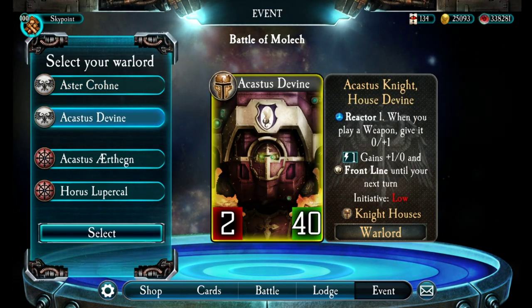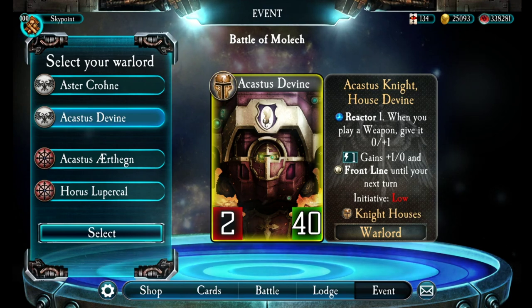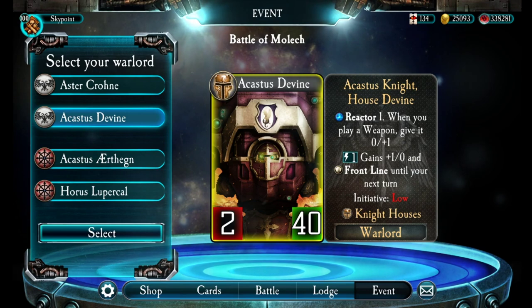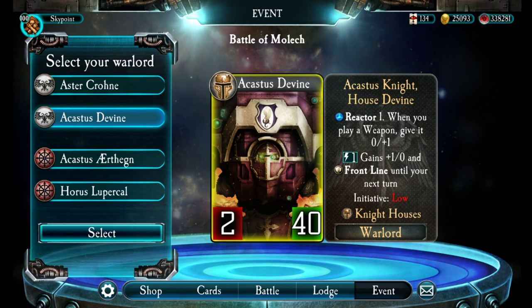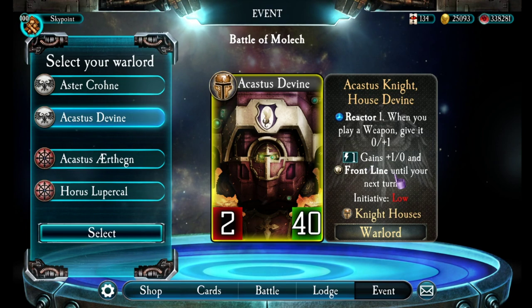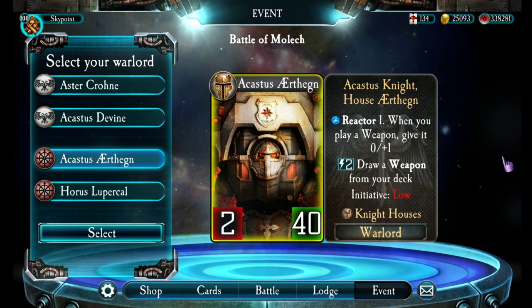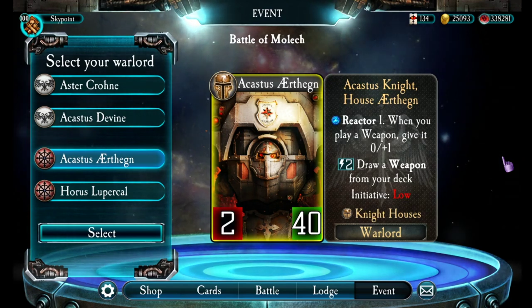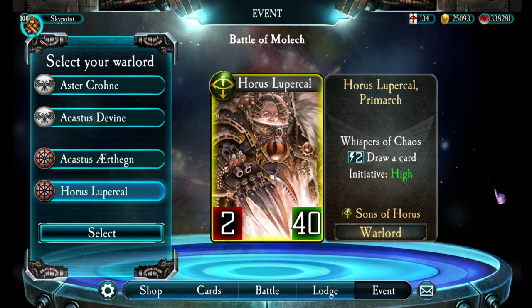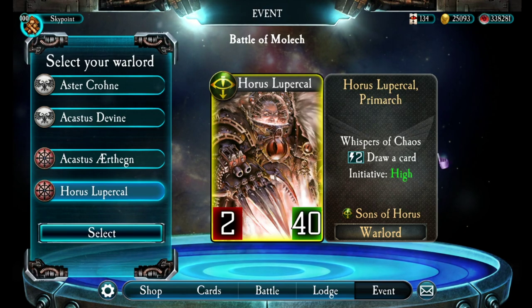We have the Acastus Knight — the legendary knight armor from House Divine. When you put a weapon in play, it gains plus one health, and you spend one energy to gain plus one attack and frontline. You're basically being a melee knight, but you won't be able to attack anymore. We have Acastus Earthogen from House Earthogen — spend two energy to draw a weapon from your deck. And then the good old Horus Looper. I'm going to go with Horus because I just love throwing out lots of damage.